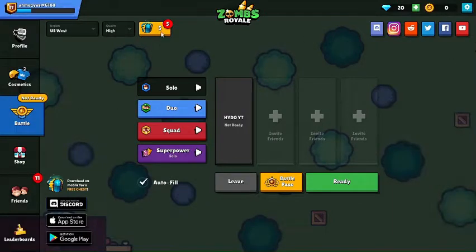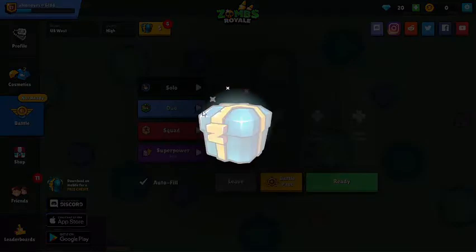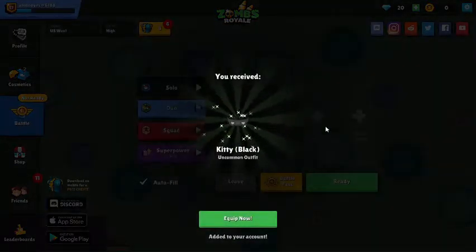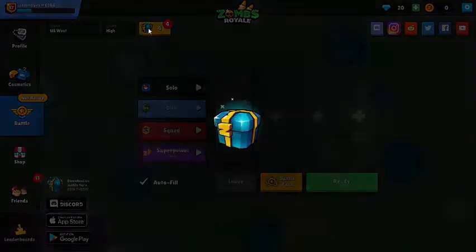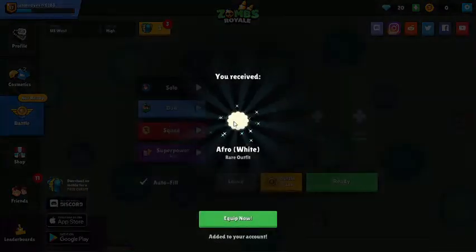We're gonna go to the ones right here - first one, okay, there's like the sixth one I think. Oh my god, there's literally nothing good in these chests. I hate this, come on give me something good. Rare outfit - okay, I think that's good but not insanely good.